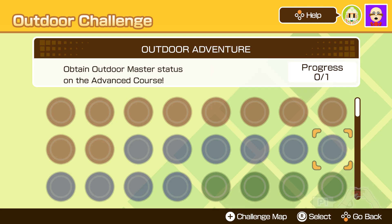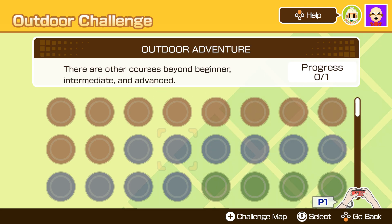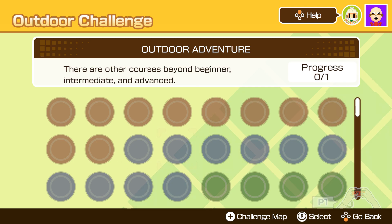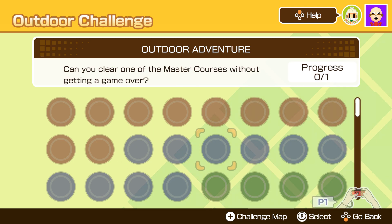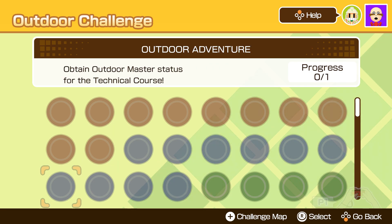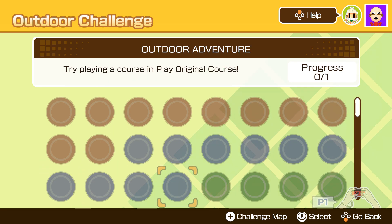Next is the blue section, which also consists of ten medals and is all about the outdoor adventure mode. There are medals here for getting the highest title — Outdoor Master — for each adventure course, including the unlockable courses. There's also a medal for trying different difficulties of challenge. My working theory is that this is essentially completing all the courses, as they have some repeated areas with different difficulties, but I'm not entirely sure on that, so don't quote me on that.